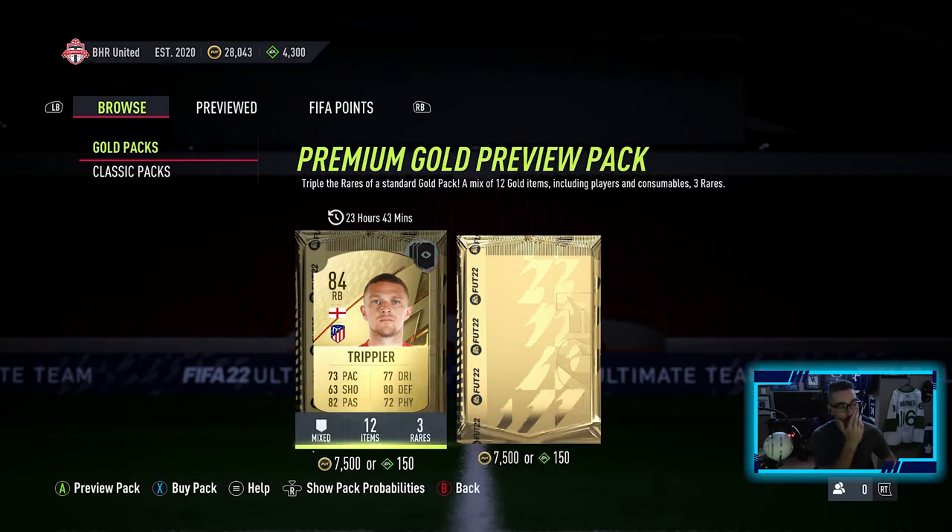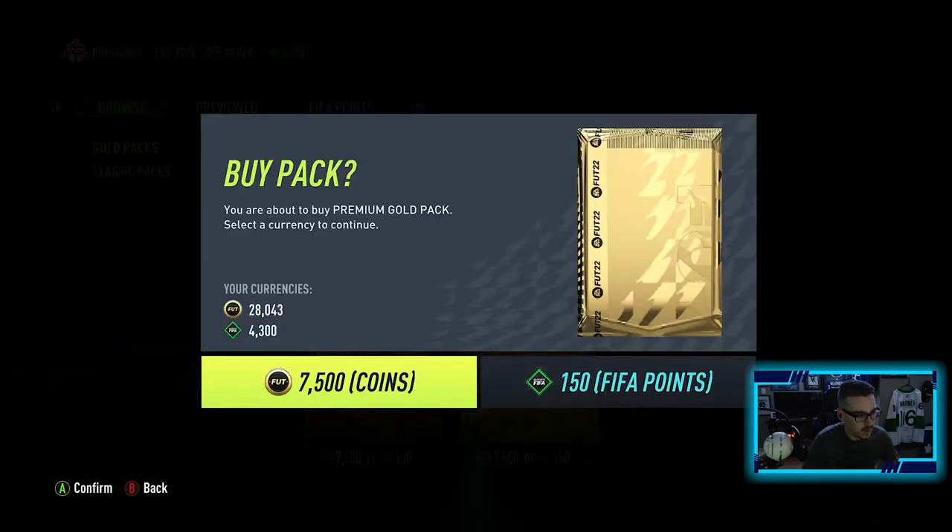That'll help with the coin total, we're up to 28k. Off video I did open up the preview pack - we got Trippier. Don't think I really want Trippier, he doesn't go for much, so we're going to continue going with the points here.